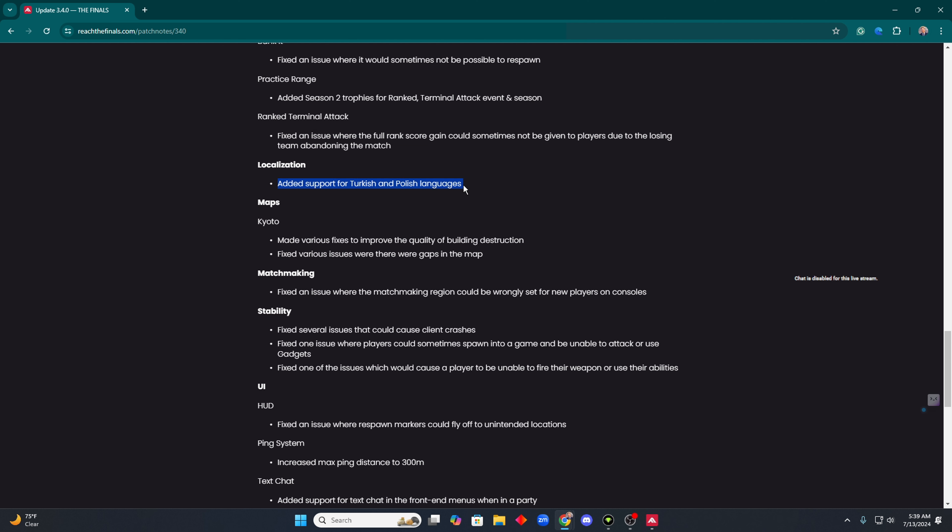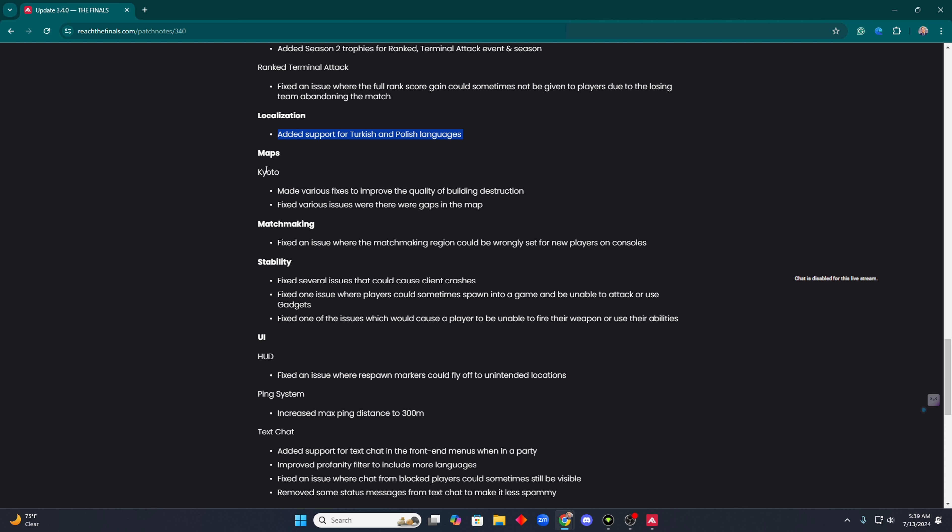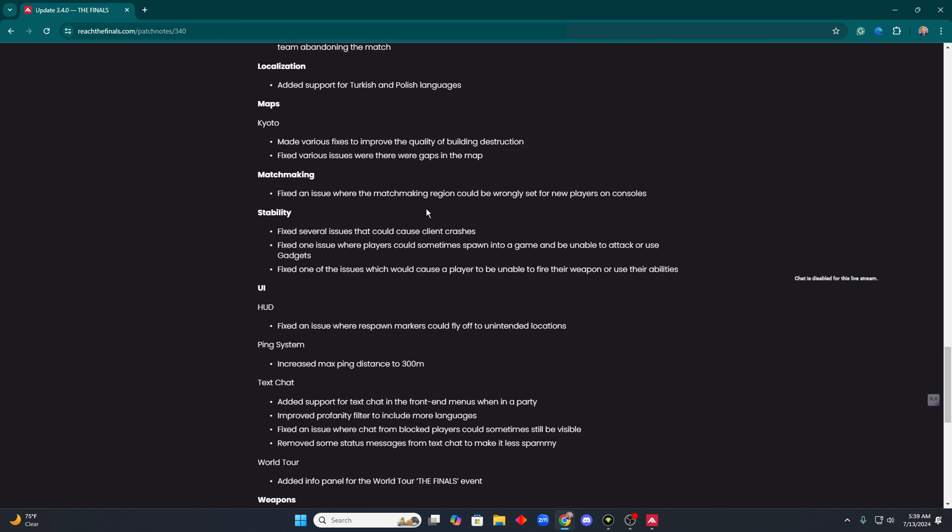They added the Turkish and Polish languages. Maps: they fixed some bugs with Kyoto in terms of the destruction — hopefully it's not killing people's systems or PCs as much. And they fixed various issues where there were gaps in the map — not sure if that's zip lines or jump pad man cannons.